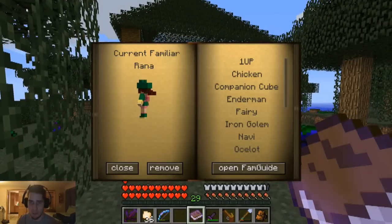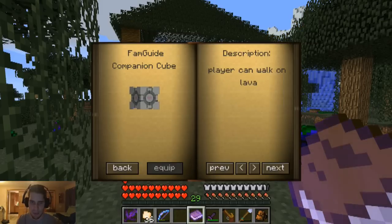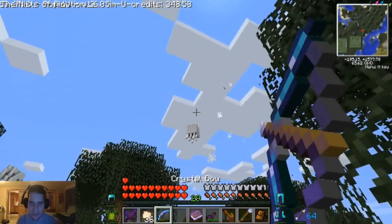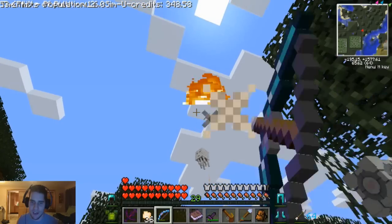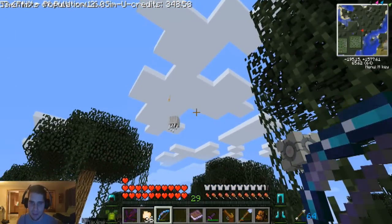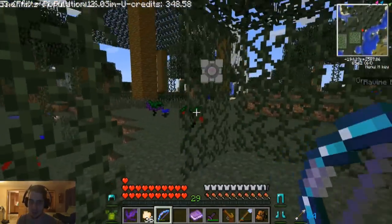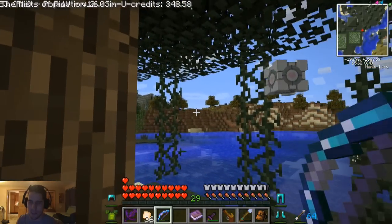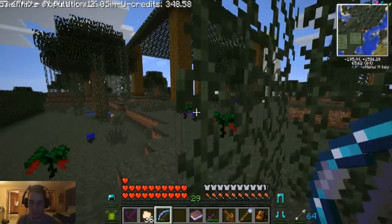Before we fight him, we should probably switch our pet to the companion cube because we got Random right now, which is jumping. I don't know how much that's going to help. Companion cube though - what is shooting at me? Oh my God, there's a gas right there. The nether mod makes the gas freaking really annoying. I think he'll ignore us. The companion cube is going to be really useful protecting us from fire damage. You wouldn't think this little square with a heart would be so amazing, but it really is. It's been the most useful pet in the entire series.